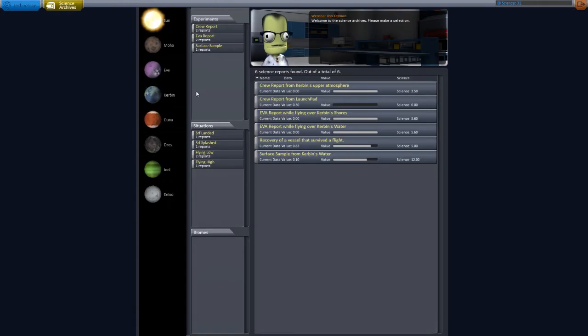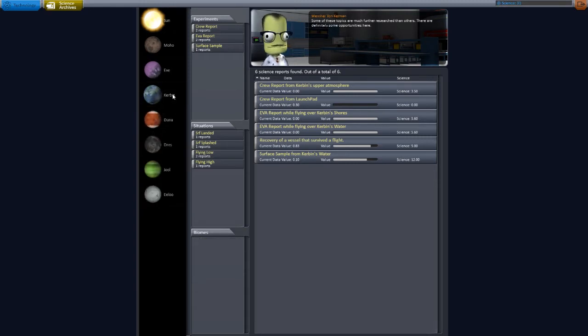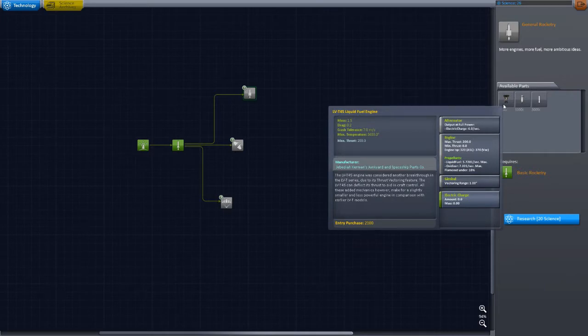If you have the science lab, you can clean them out and reuse them again. The command pod can store one science report per biome per type of experiment, I believe. I think that's true for everything other than crew reports — I think you can only store one crew report per command pod. You can't science spam, and I never really did. I didn't play around too much in .23 so I'm actually learning most things fresh.